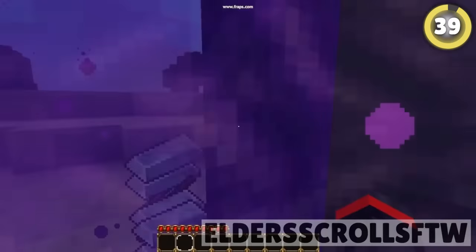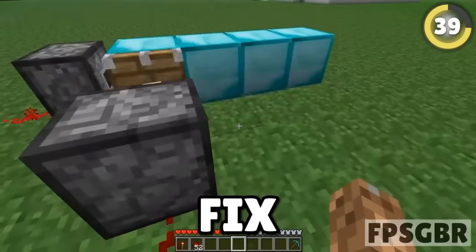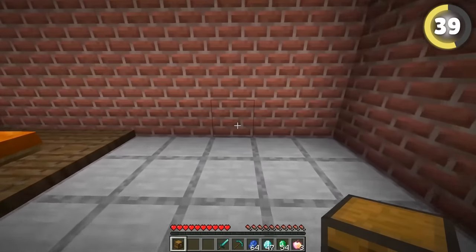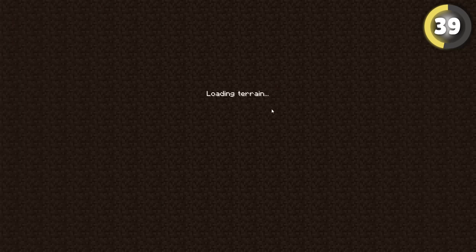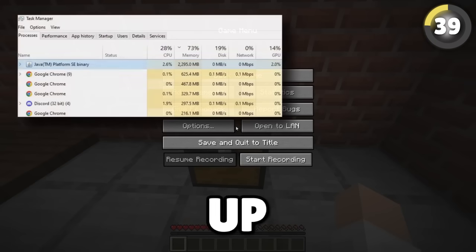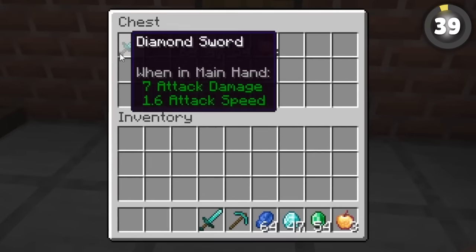Item duping has been a huge issue in Minecraft since day one. In the current version, simply place a chest and save and close your game. Reopen the world, instantly open your chest, put everything in, then close your game with Shift+Escape. Open Task Manager, close Minecraft, reload the game and you have all your duplicated items.